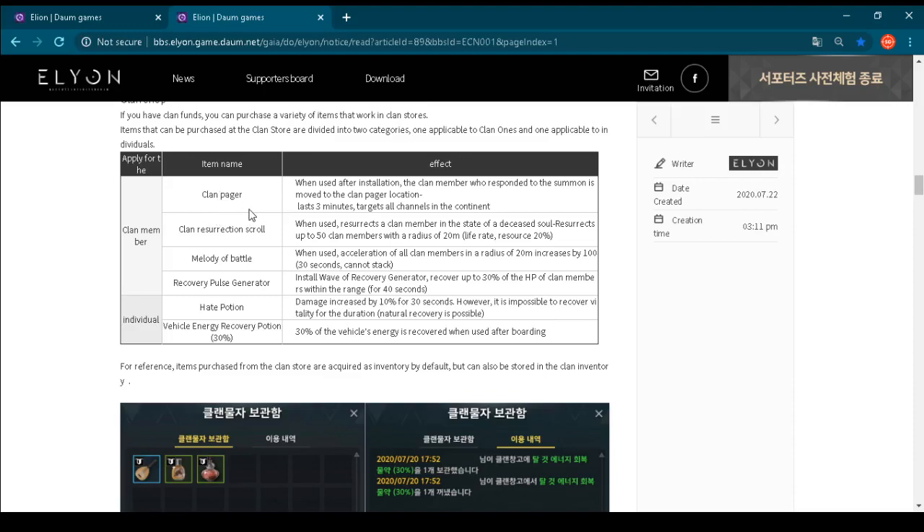First, we have the guild pager. When used after installation, the guild member who responded to the summon is moved to the guild pager location — lasts three minutes, targets all channels in the continent. You will be able to summon your guild member somewhere on the continent — absolutely amazing. Next, the guild resurrection scroll: when used, it resurrects a guild member in the state of deceased soul, resurrecting up to 50 guild members within a radius of 20 meters with a life rate restore of 20%.